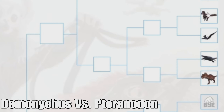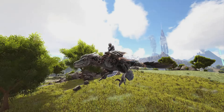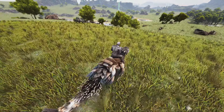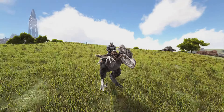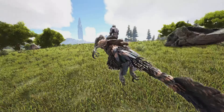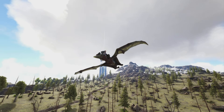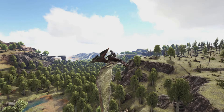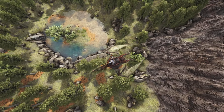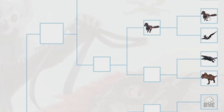Next up is the Deinonychus versus the Pteranodon. The Deinonychus is a great creature — you can use it for caving, it's really quick, can be used for travel since it can climb cliffs, and most importantly has a bleed attack making it great for boss fights as it's one of the only creatures that can deal bleed damage to bosses. The Pteranodon is one of the best early flyers — it's most people's starter flyer, really quick, and one of the fastest in the game. But it doesn't have great stamina or weight and isn't useful late game. The Deinonychus wins with its many strong uses.